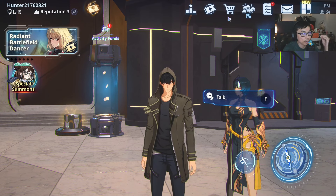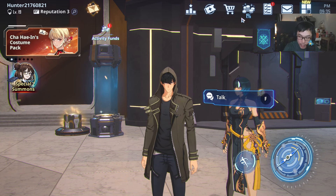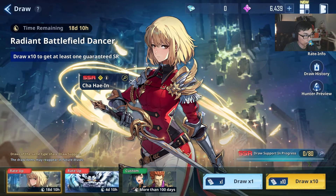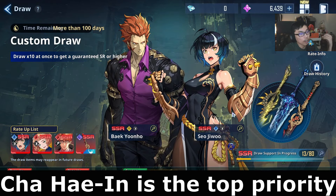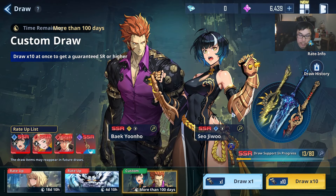Take your time with the re-roll. I know the rates are a bit low, which is why it makes it a very, very important one. If you can get Cha Hai-in, or either Emma or Seo Ji-woo, any of these characters are going to be able to help you a little bit in the story.